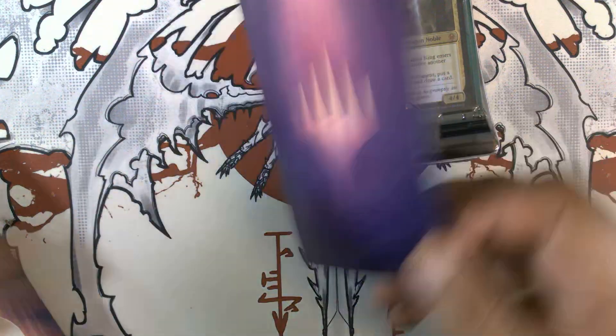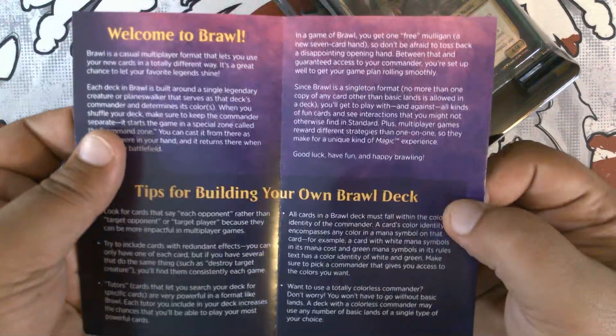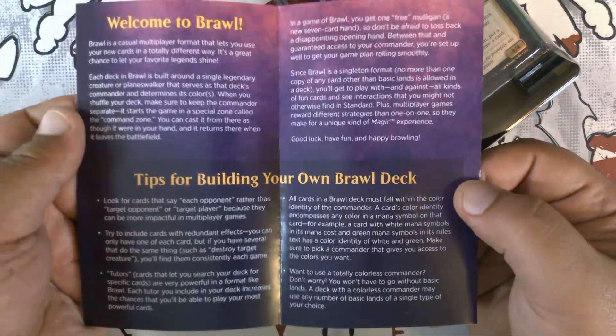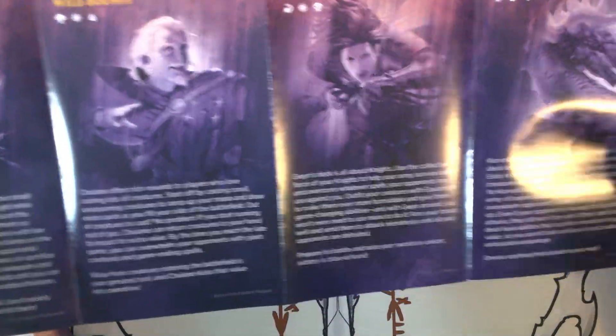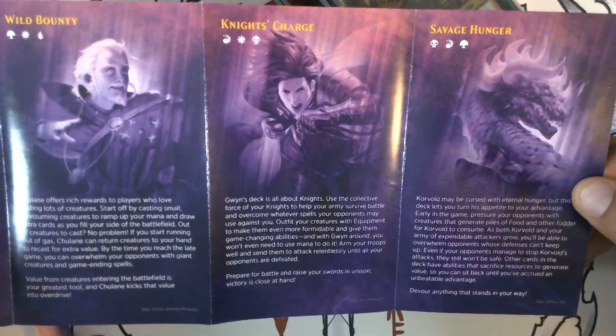We've got the Brawl insert that we had in the first one, which explains how Brawl works, a Rules Reference, and then the overview of the four different decks. This one is Savage Hunger.